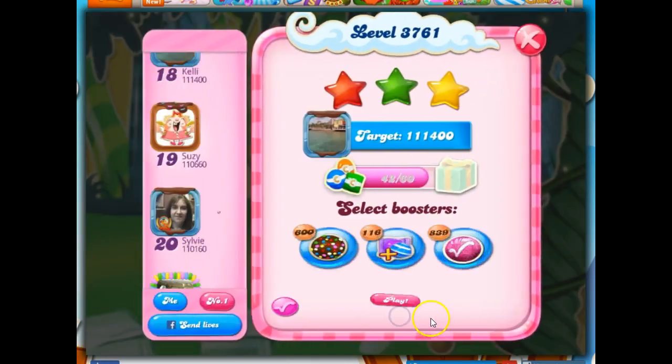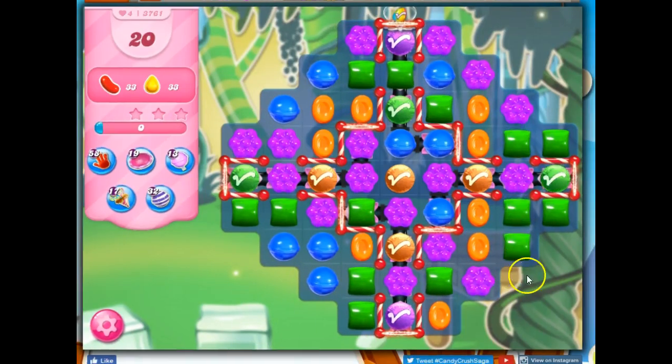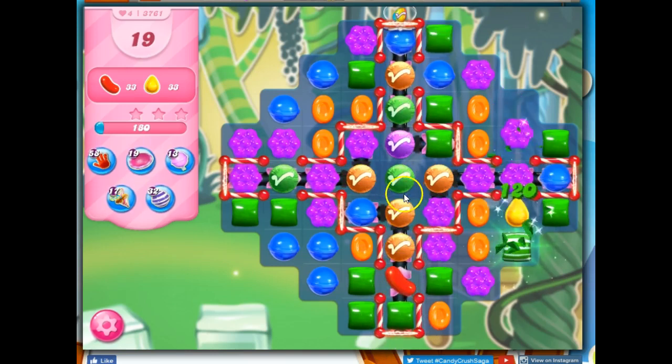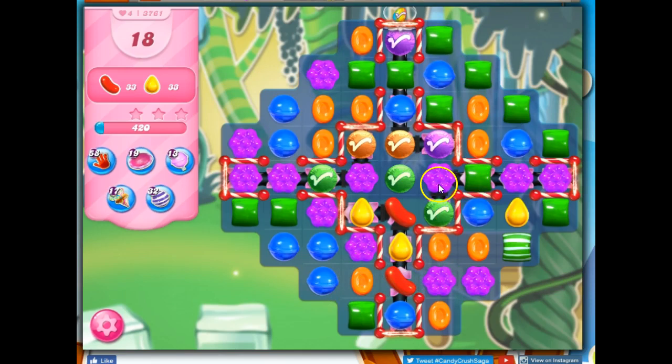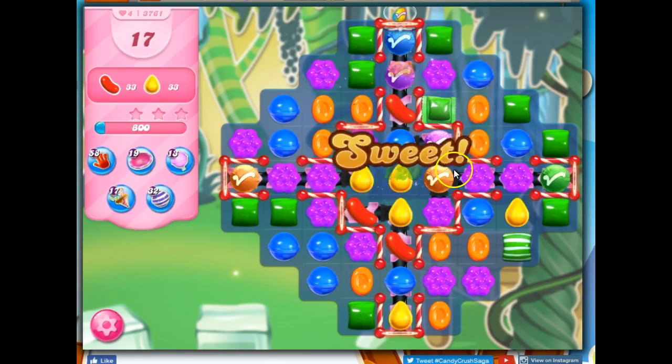Sorry, Monica, I didn't get it that time around. Let's go ahead and try once more. If I make this stripe here, it's going to drop the yellow or red down below. I'm going to contemplate each move — I think I like putting these orange together better. We have to look at how we can get these colors together. I will make this wrapped candy — the wrapped candies are so beautifully explosive.